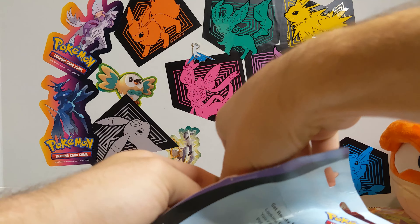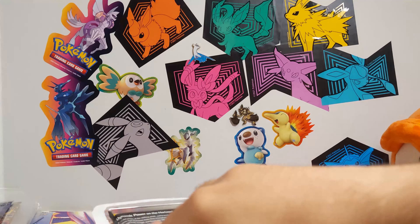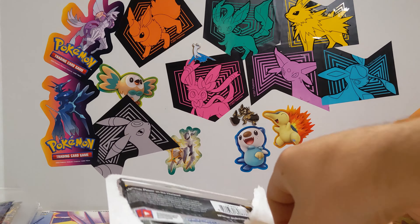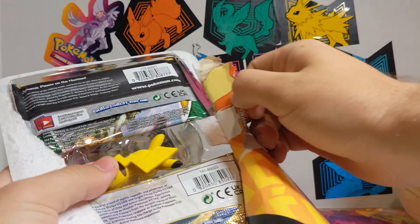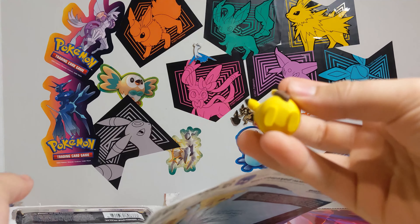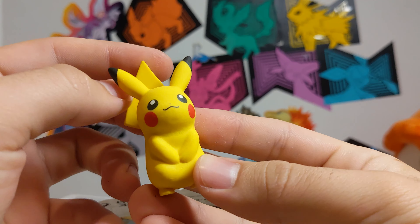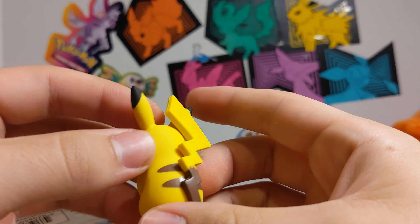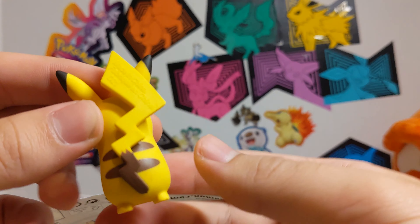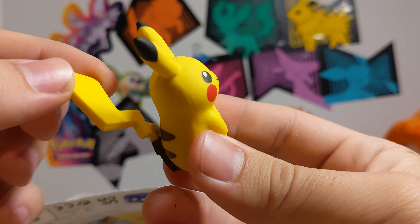It actually had a pencil case one too, but I didn't get that because it was kind of just like a tin. Okay, here's Pikachu. Pretty nice eraser. Here he is. Looks pretty good. His tail's actually really nice. I'm surprised — I don't even know if that could erase. His tail is pretty cool though.